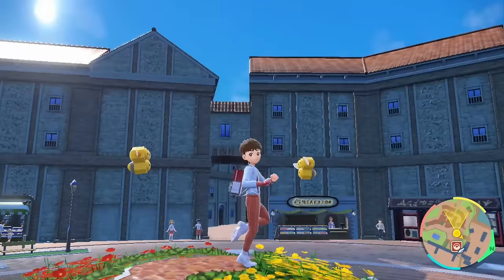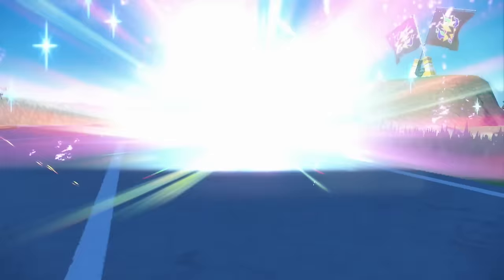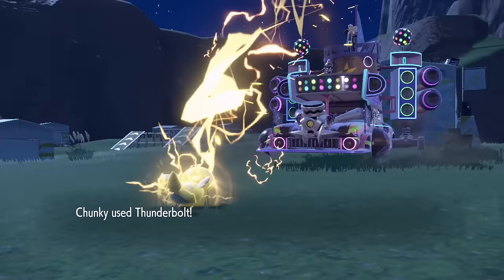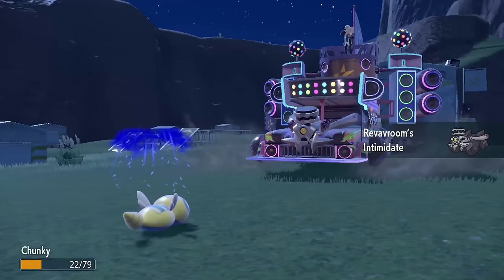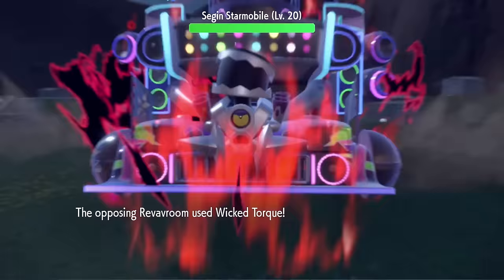Thankfully this is something easily fixed in this game, as at the fields near Cortondo City there is an Adamant Nature Mint, which is perfect for Hydra. Then with some grinding we level it up to 20, getting a huge evolution as it becomes Gyarados. Now with a team of three, we can finally face Giacomo. Chunky starts off and can 1v1 the Pawniard with Thunderbolt. Revavroom comes in, intimidating Chunky, so Hydra makes his first appearance, intimidating the car back and needing a Wicked Torque with ease.